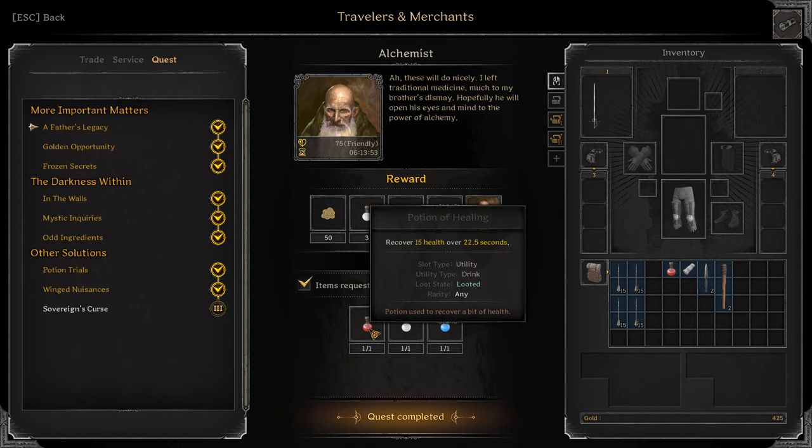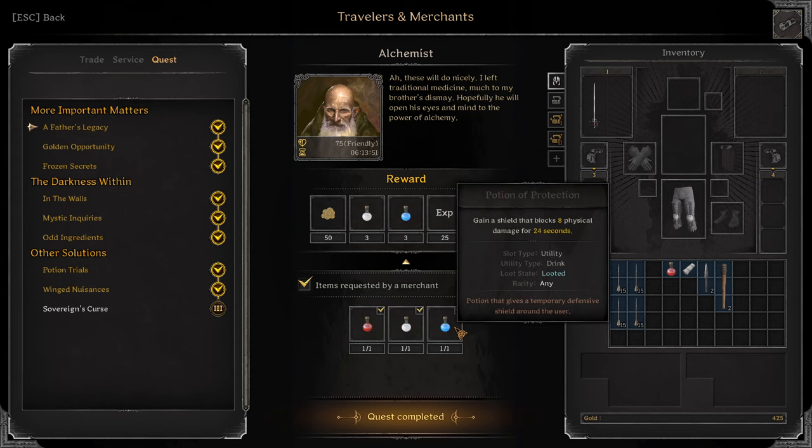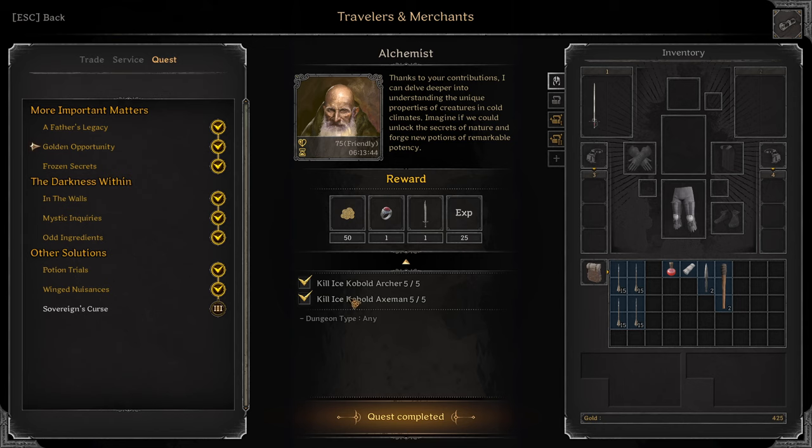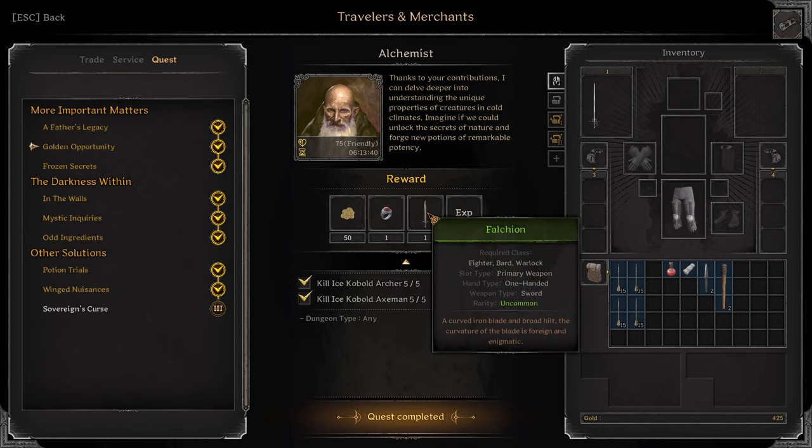Turn in Potion of Healing, Potion of Invisibility, Potion of Protection, and the quest is done. You have to find them. Next quest: Golden Opportunity. Kill Ice Cobalt Archer, Ice Cobalt Axeman. You get Ring of Finesse green, Falchion green.